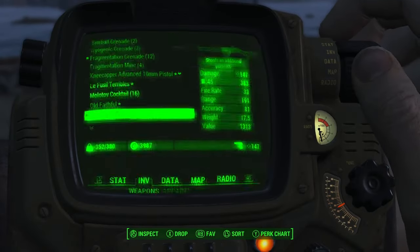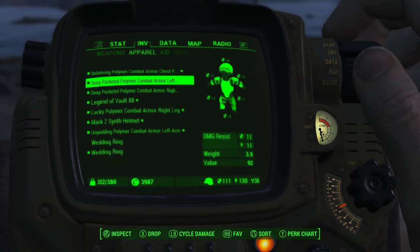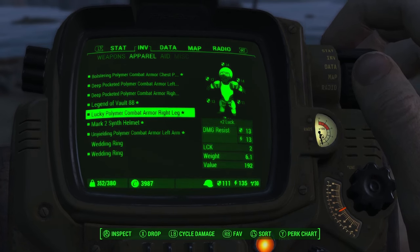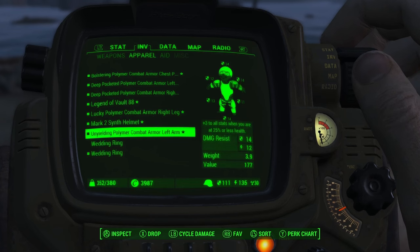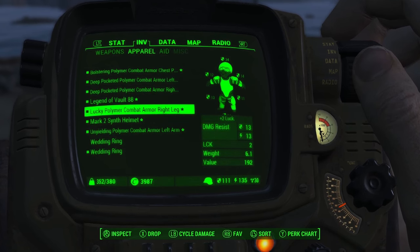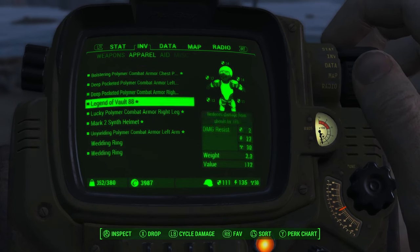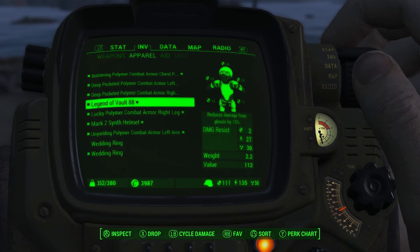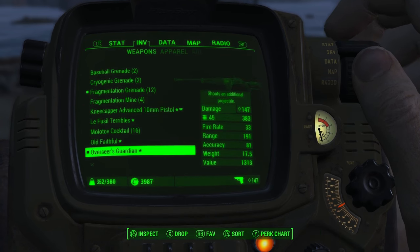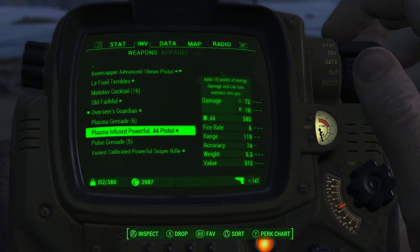Speaking of ghouls — some of that apparel I got from legendary gear: I realized I've been using the base combat armor forever and never equipped some of the legendary pieces. I finally upgraded — got a piece with plus three to all stats when you're at 25% or less health, plus two luck, and one that grants increasing energy and damage resistance the lower your health, up to plus 35. I also got the Legendary Vault 88 suit upgraded all the way to Shielded since I got Science 4.